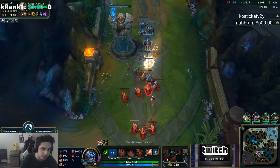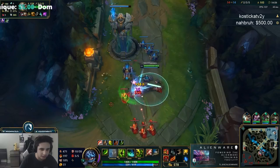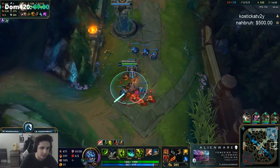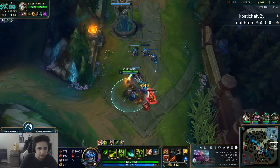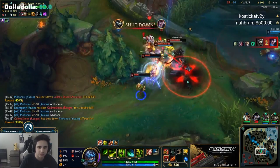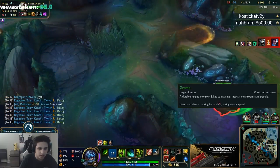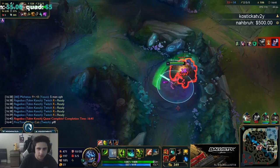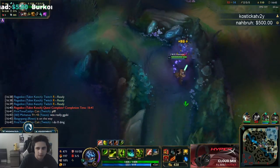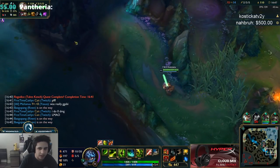Even through his exhaust — his exhaust doesn't even matter — because Ginsoo's makes my auto proc twice, which with my E becomes true damage. So I can just obliterate somebody like that. I think I'm gonna go bot here — we're preparing to fight, I guess we can fight. This will be more of a clean-up type fight for me.